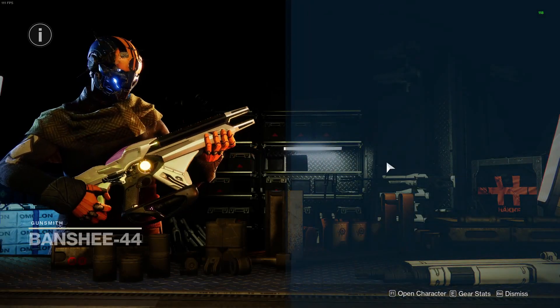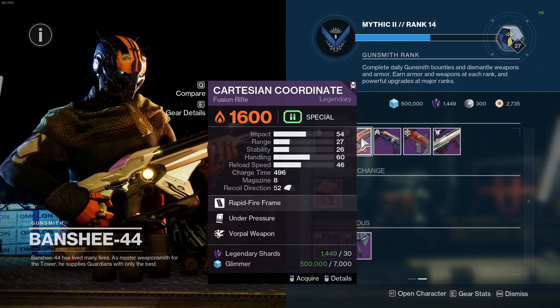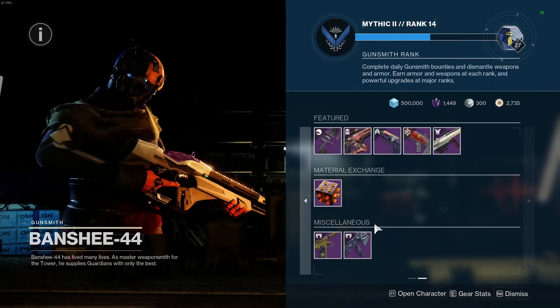However, those two fusions are not rapid fire frames, so they shoot a tiny bit slower than Cartesian. And this Cartesian also has a Charge Time Masterwork, making it shoot just a little bit faster.